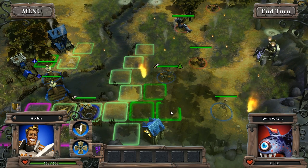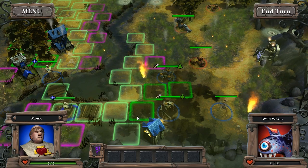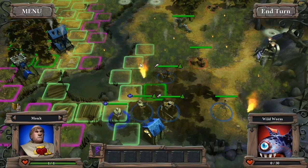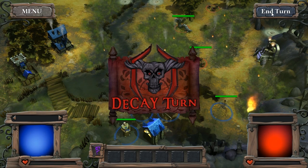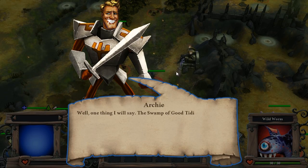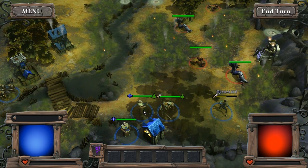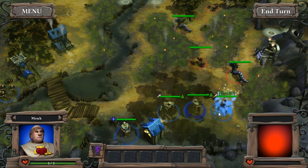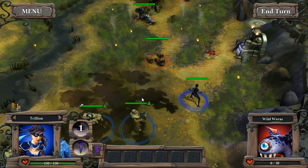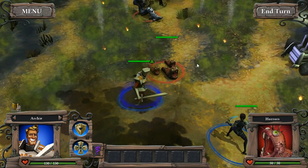Our dwarves are moving in but sadly the flame spout is nearby. We'll move Archie in a little bit and get our clerics in here because I worry that on the next turn they're going to need to be used religiously — get it, because they're monks. Our dwarves just died. Apparently if you're next to the flame spouts you get hit by it, which strikes me as a little bit cheap. This is my least favorite mission I've played so far in the game, simply due to those flame spouts which I find super annoying.